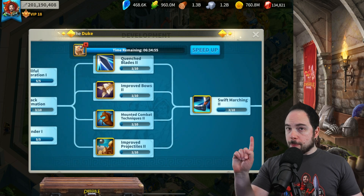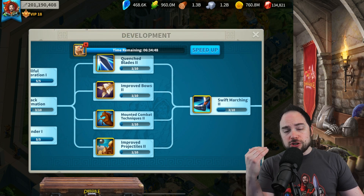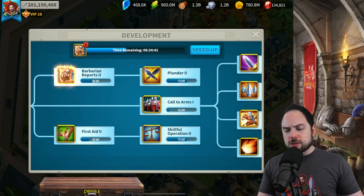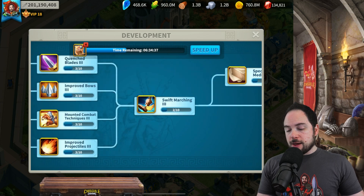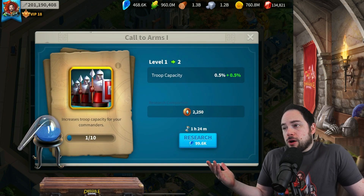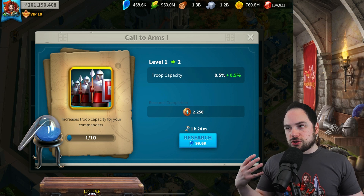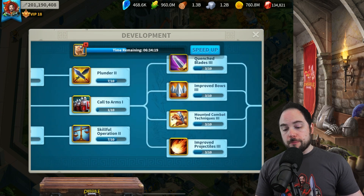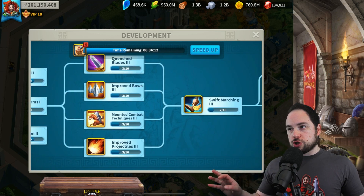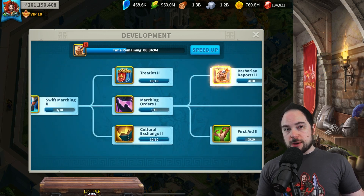I do want to mention that the first levels of a lot of these research items are actually really, really low crystal cost. So you may want to surge your way through the tree just to unlock a bunch of things for a very cheap amount of crystals — something I myself did. Getting the first one or two levels of things is just incredibly cheap; 100,000 crystals is a very low cost for a small boost. It's probably worth surging through the tree as you get closer to pass opening, just unlocking base levels for a really cheap crystal value.